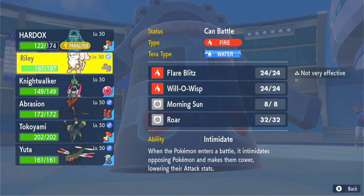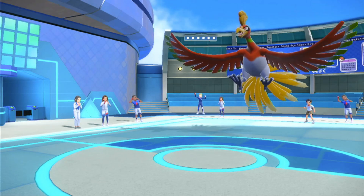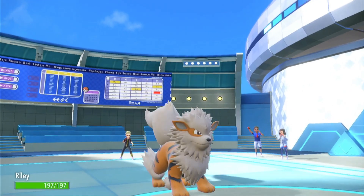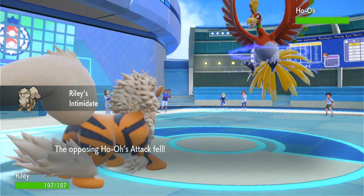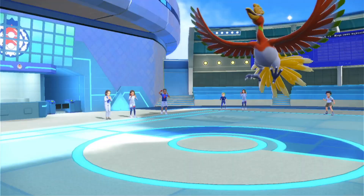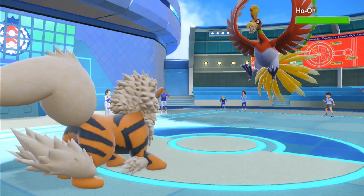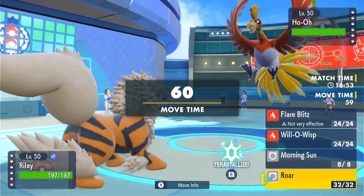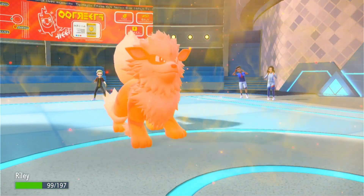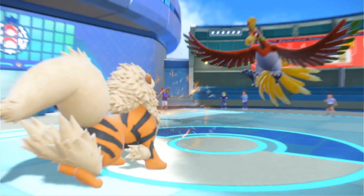Out comes Riley, we get a little Intimidate drop. We see it's using Calm Mind - okay, even better if we Roar it out. Let's immediately go for Roar. We're not going to Solar Beam either. Oh, there's a Scorching Sands that's going to do a lot of damage. Let's Roar it out.